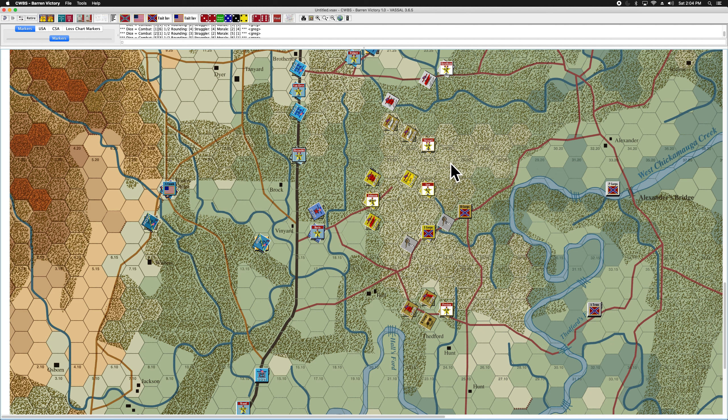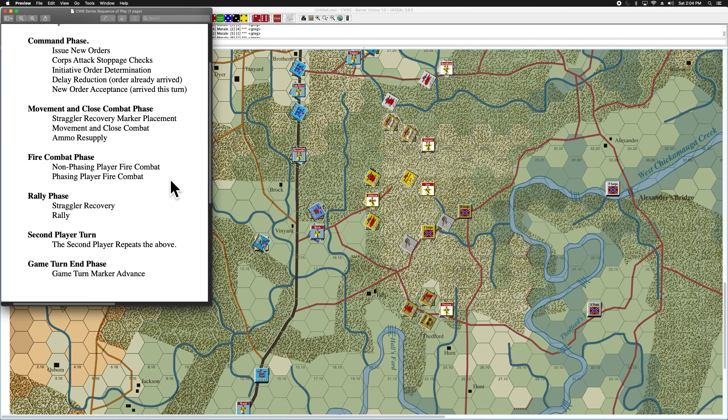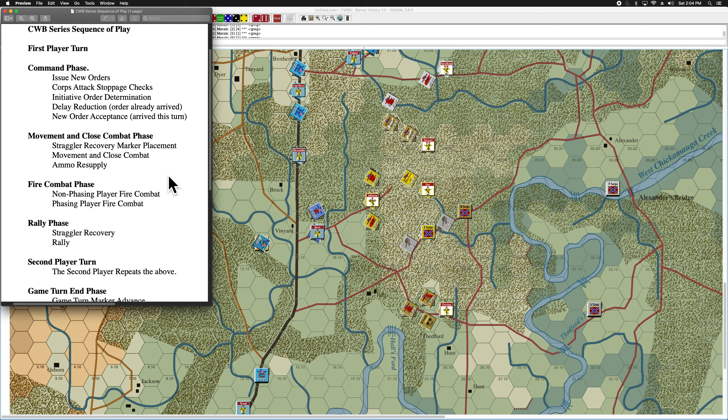After two introductory videos, I'm now going to show some actual gameplay in Baron Victory. Let's pull up the sequence of play chart. This is a very traditional first-player-then-second-player sequence of play. In Baron Victory, the first player is always the Confederacy and the second player is always the Union, so we'll start the sequence of play with the Confederate player taking their actions.